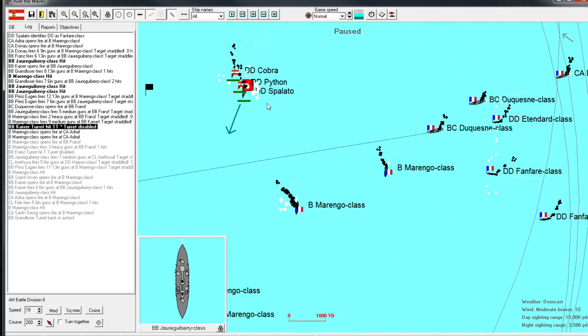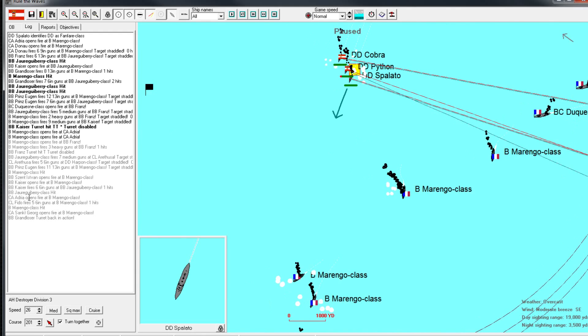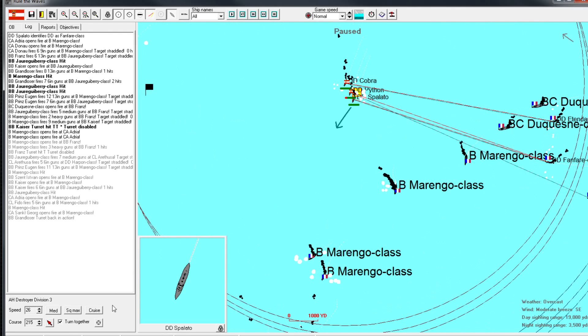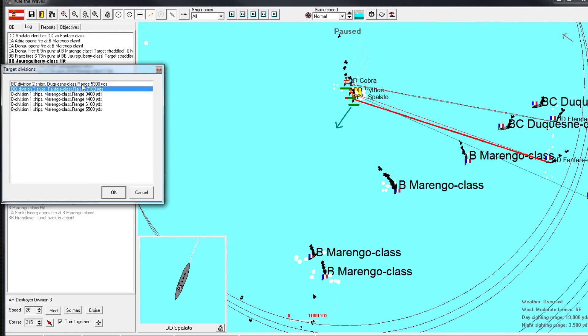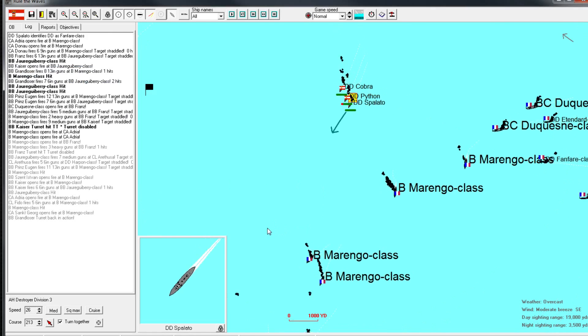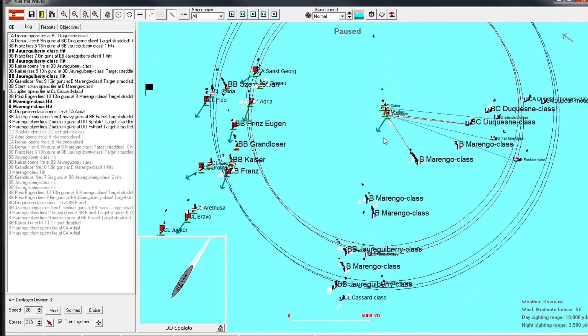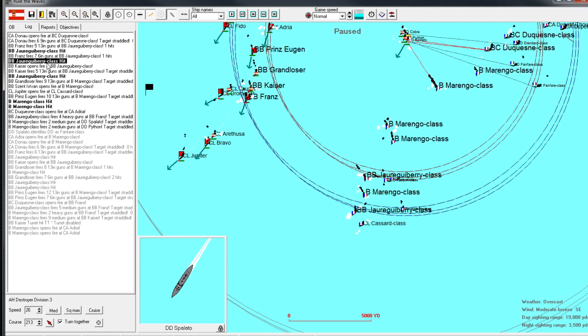How are our destroyers doing? I don't see any torpedo launches. They are probably trying to engage the destroyers, but what we want to do is get them to engage the battlecruisers - that's completely fine. They are heading at us, and this is the perfect time to launch torpedoes. Our destroyers survive one more turn, hopefully getting us one turn closer to launching.